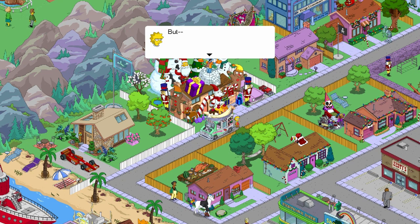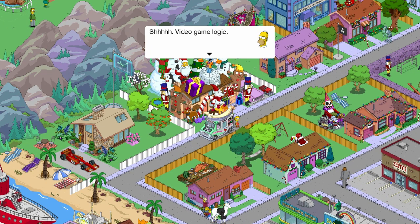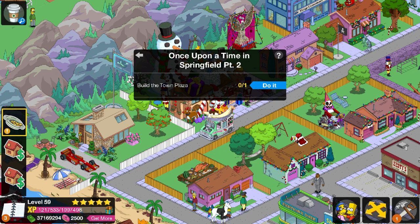'Lisa's all excited because of a gold coin I found years ago in a saloon in Old Springfield.' 'Then there's only one thing to do — rebuild Old Springfield and find more wonderful gold.' 'Hold on. Even if there was gold in Old Springfield, why would a replica built today have any gold in it?' 'It's video game logic, sweetie. Trust me, there'll be gold.' 'But...' 'Shhh. Video. Game. Logic.'